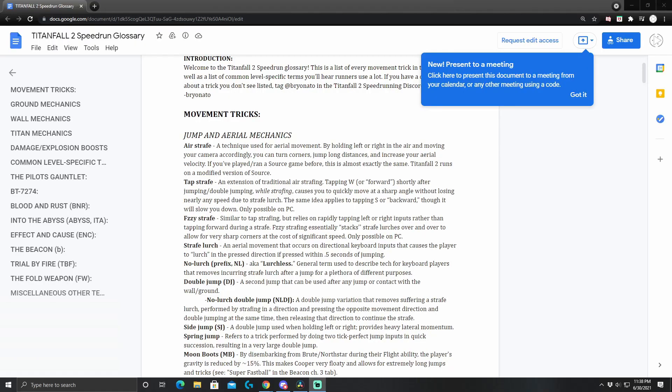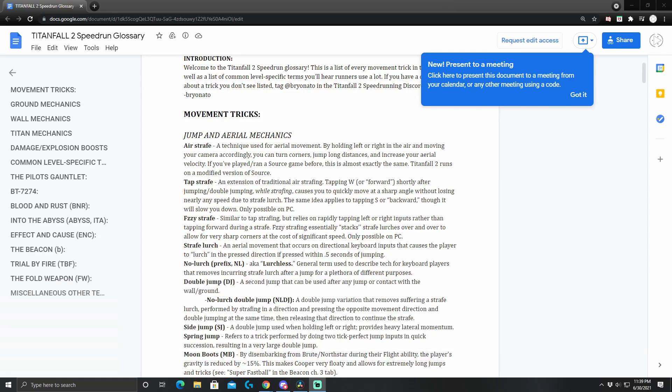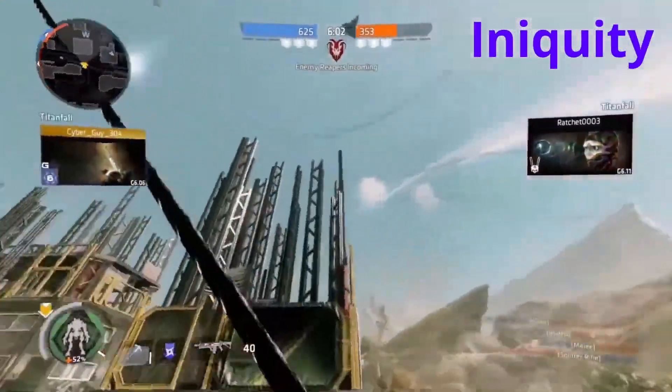So if you don't know too much about tapstrafing, it was originally discovered in Titanfall 2 by the speedrunning community. Brian Otto, a top speedrunner in the Titanfall 2 community, has a glossary that defines tapstrafing as tapping W or forward shortly after jumping or double jumping, while strafing causes you to quickly move at a sharp angle without losing nearly any speed due to strafe lurch. The same idea applies to tapping S or backwards, though it will slow you down — only possible on PC. Essentially, if you want to make a really sharp turn and keep extreme amounts of speed, all you have to do is jump and perform a normal airstrafe while tapping W quickly. This was a powerful tool in Titanfall 2 that very few could wield to its full potential.